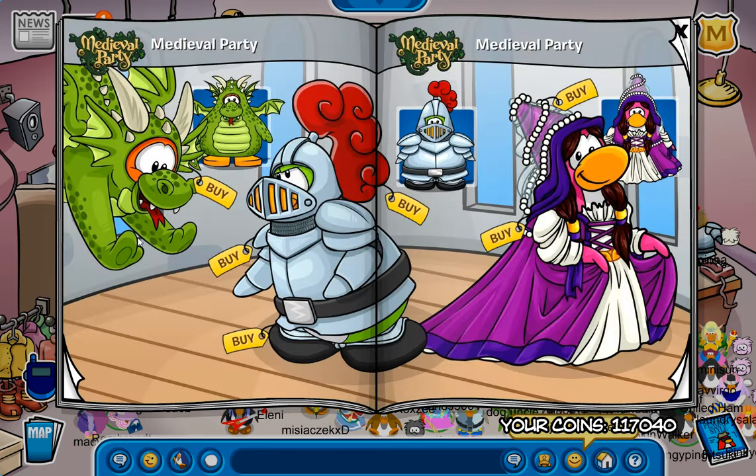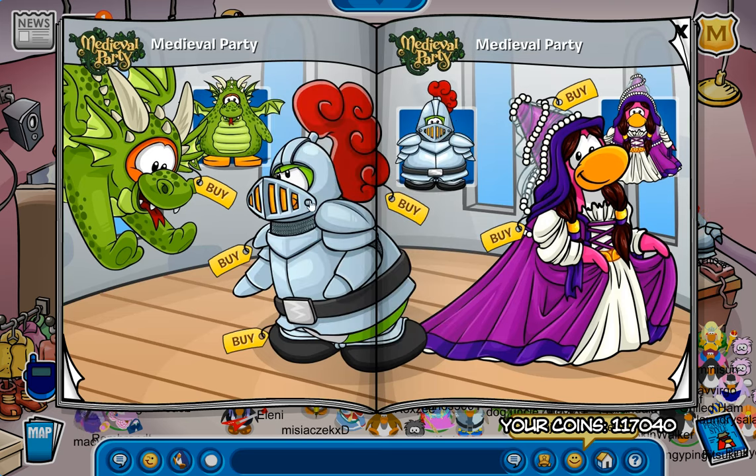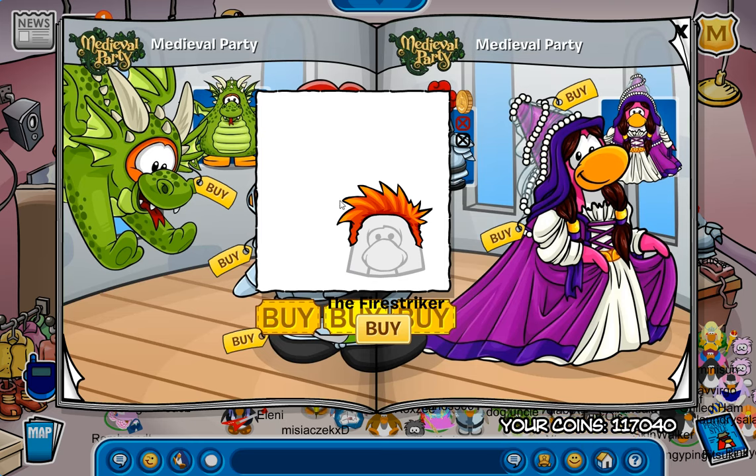I found two secrets on this page. One of them being right here for the Green Dragon Feet, and the other right here for the Fire Striker.